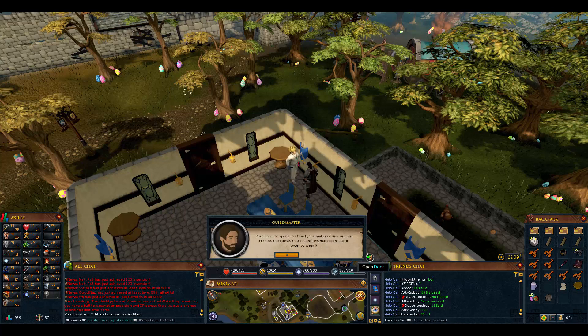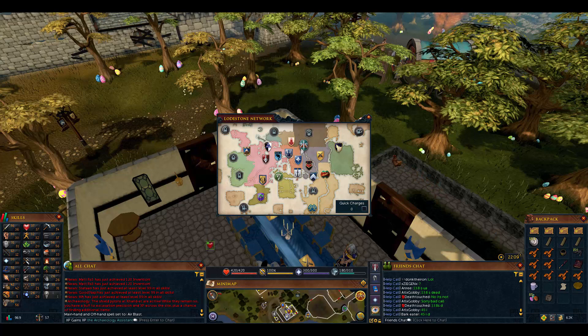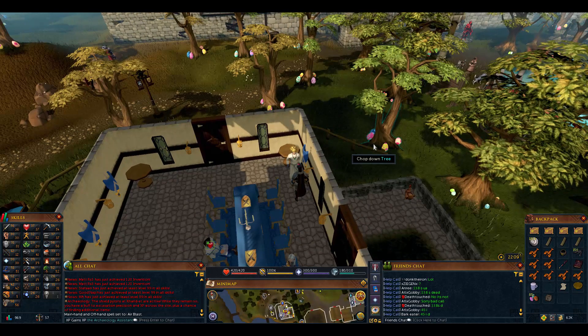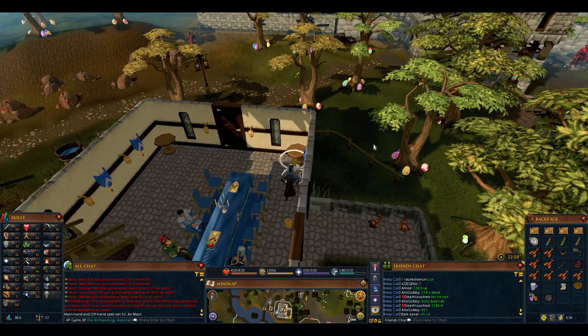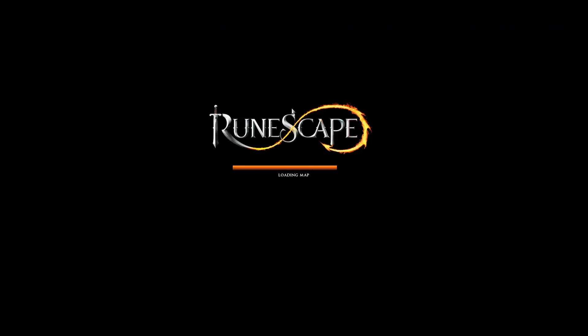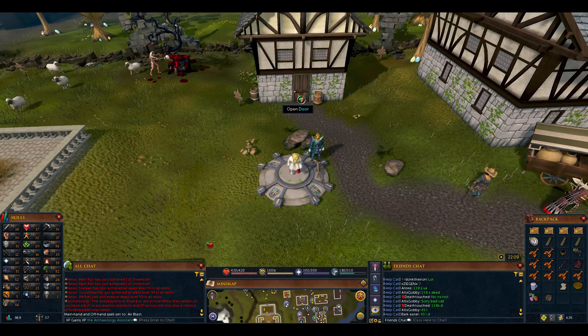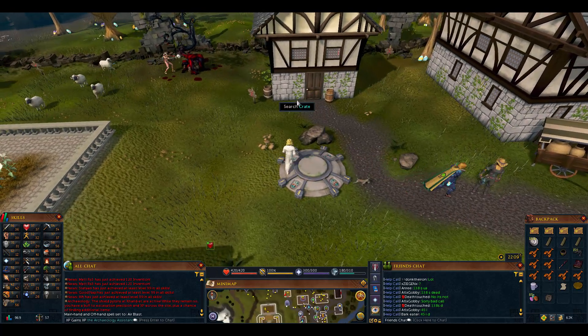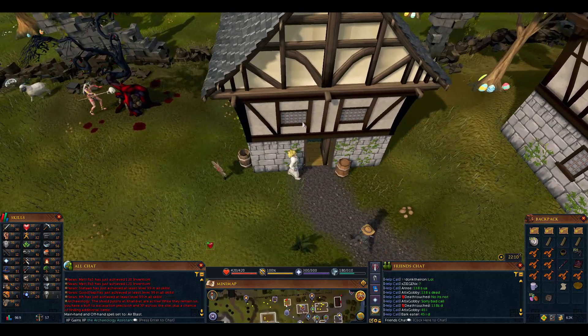We need to talk to Olzhak in the house north of the Edgeville Lodestone. So we go to home teleport, go to Edgeville. We haven't actually done this quest for a while — this is one of the quests we haven't done on our characters. For some reason we kept saving it to record, and then we never did it. Since there's going to be a little bit of combat, we open the door and go talk to him in the house.